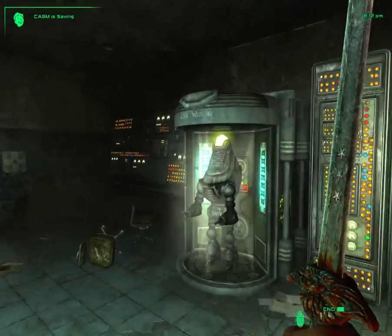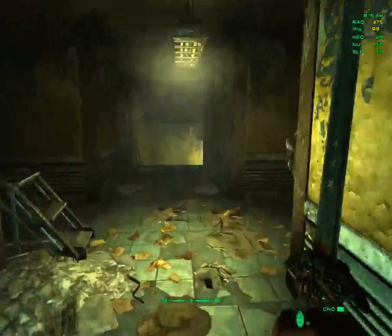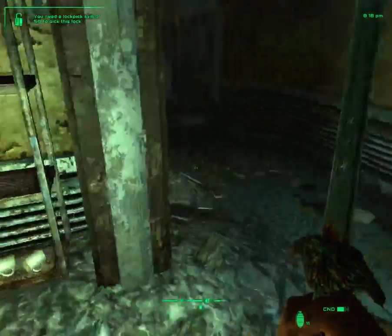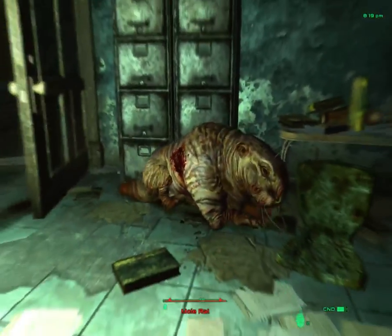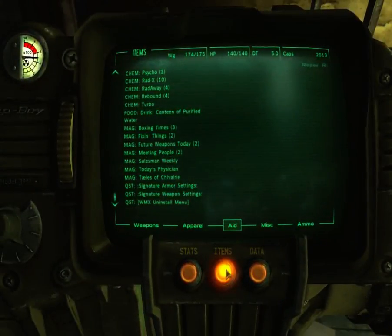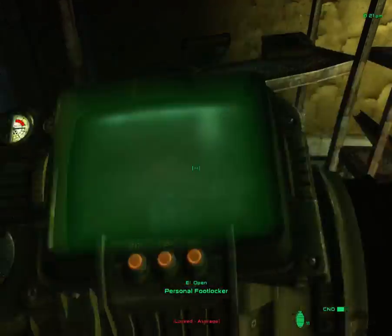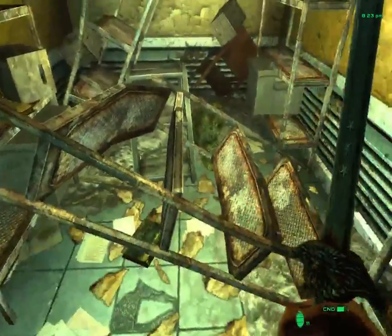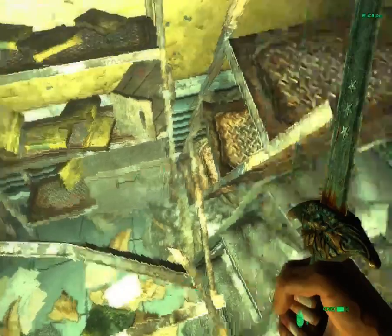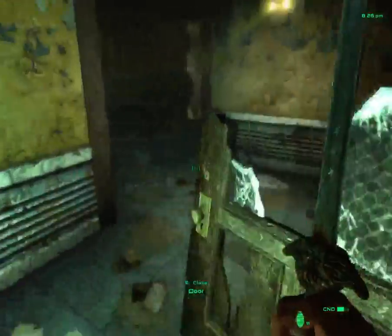There we go - and now they are not trying to kill me. Excellent. I killed everybody, so just stay dead. There's a personal footlocker that's average locked - lockpick is 41, so I'll have to come back for this, because I don't know what's in there. Between this episode and next, I'm going to basically completely strip this building of anything and everything that could possibly be of any even slightest bit of value.